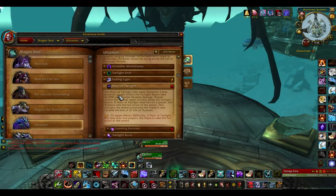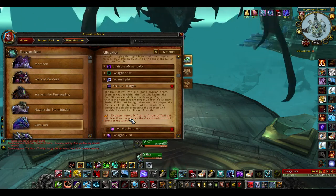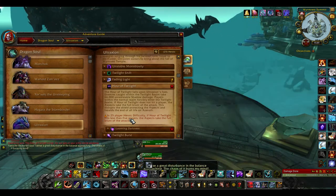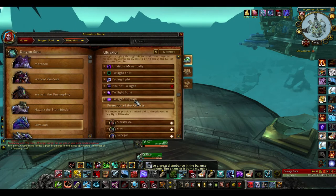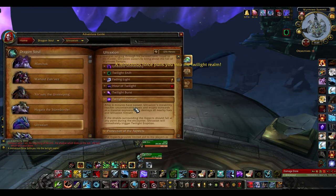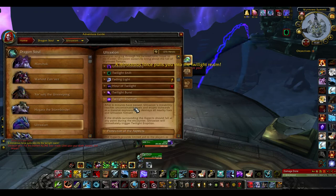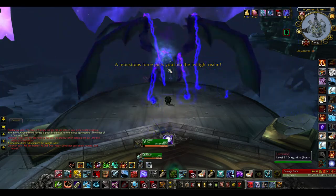What happens with Hour of Twilight is, if you're solo like this, it'll take down the shield of the Aspects because they take the full brunt of the attack. The problem with that is you have six passes. He'll attack, he'll use Twilight Eruption, which since he's taken down the shield, Twilight Eruption automatically one-shots you. There's no way around it — you can't bubble out of it or anything, it'll kill you.